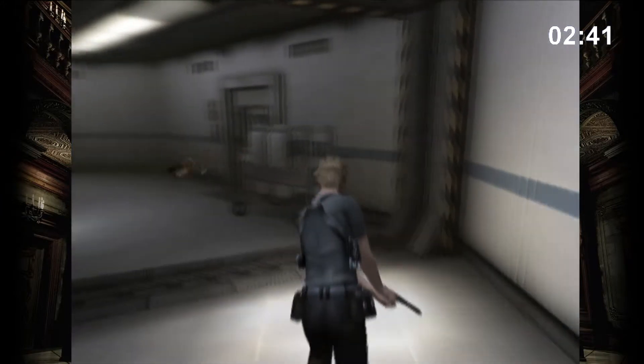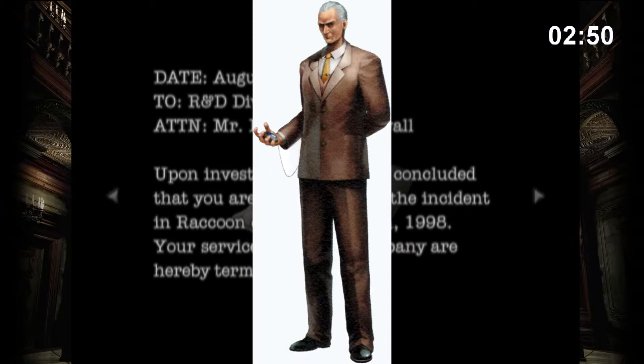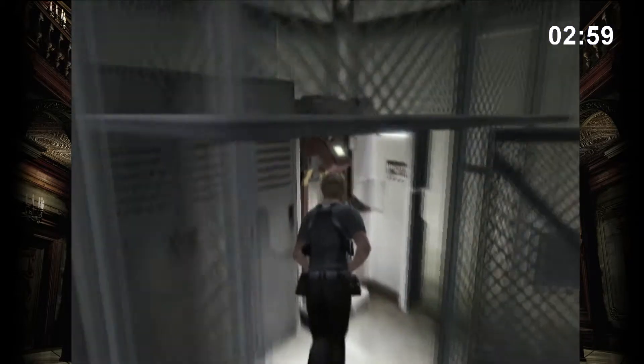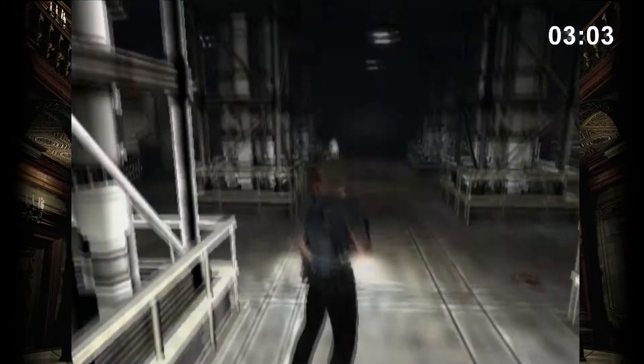The duo makes its way through an underground laboratory and we learn that Morpheus was responsible for the Raccoon City outbreak. That's weird — I thought Dr. Marcus was responsible for that. Nevermind. While Fong Ling gets kidnapped by Morpheus, Bruce has to deal with another enemy. On his way to the final fight against Morpheus, Bruce gets to pick up an awesome laser gun.